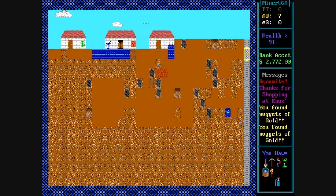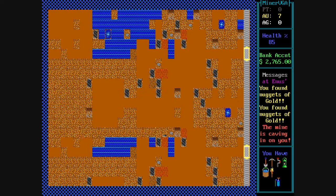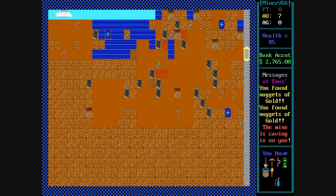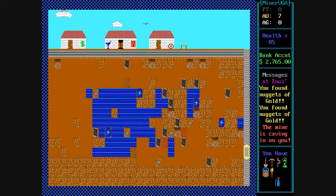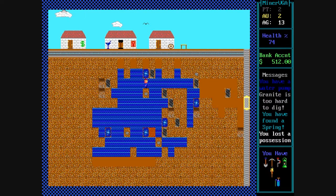There are a couple of annoying things in the game. The game scrolls and rebuilds itself on the screen slowly, so you'll find yourself having to wait for that redraw process as you're flipping back and forth occasionally. And the springs can be very annoying because it can flood a whole area and then you're basically screwed.